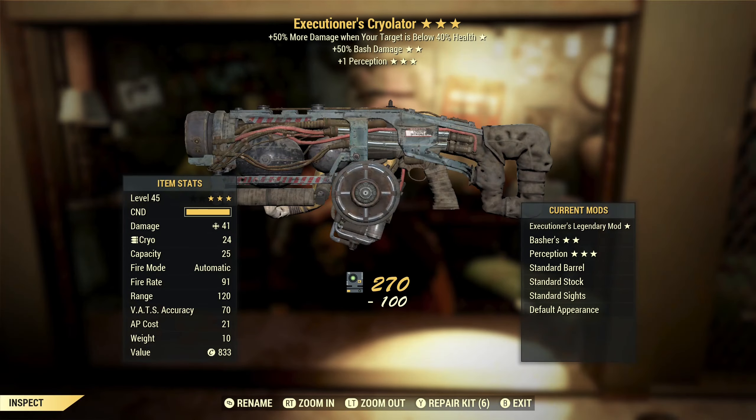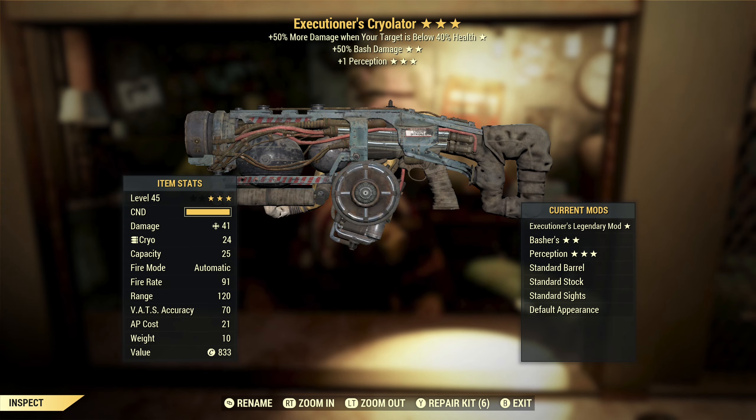Final two — executioner's cryolator with bash damage and perception. Probably not bashing with this since the per-shot damage and base damage are pretty low, which means your bash damage is going to be low. Perception is probably not all that useful. Executioner's could be good, but the other two stars aren't. So I'm just going to get rid of this.